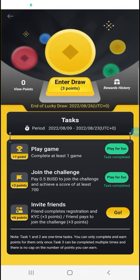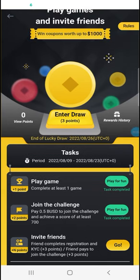To get more points, click on Join the Challenge — you pay 0.5 BUSD to join and need to achieve a score of at least 700. I just piled one token on another without even thinking and made 730 points. So play a game, score at least 700, pay 0.5 BUSD to join the challenge, and you will get your three points, giving you a chance to enter the draw.